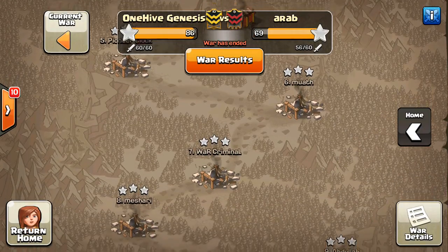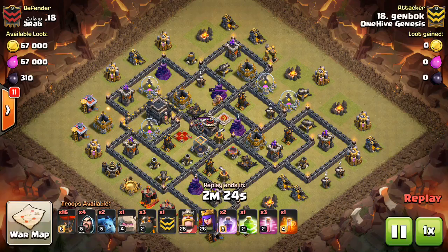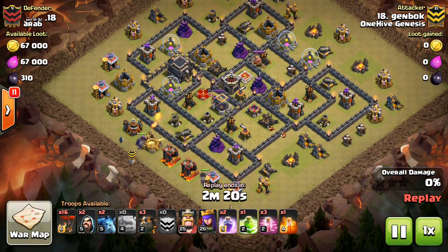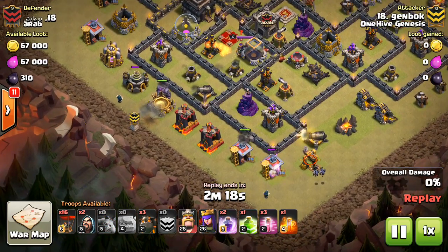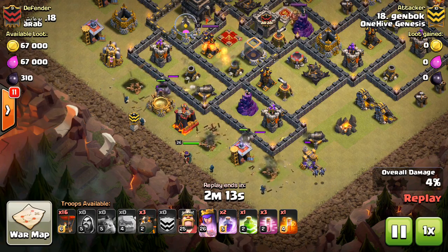I'm not going to show the typical Valk attacks because you guys see that just too much. So I'm going to show both lower level attacks and some different attacks. This one is a very old-fashioned — I think it's a Shattered GoLaLoon. Yeah, Shattered, I think.